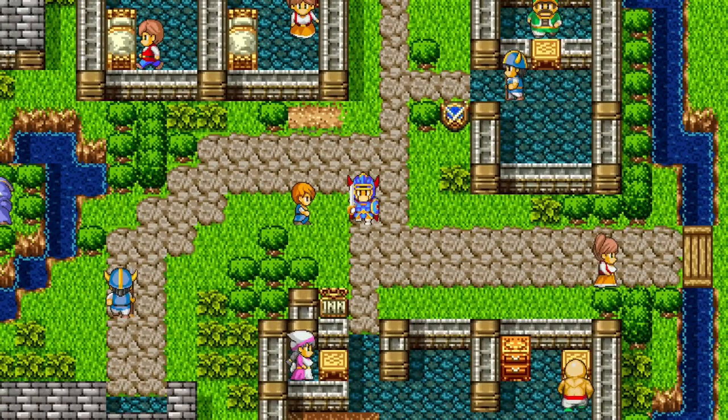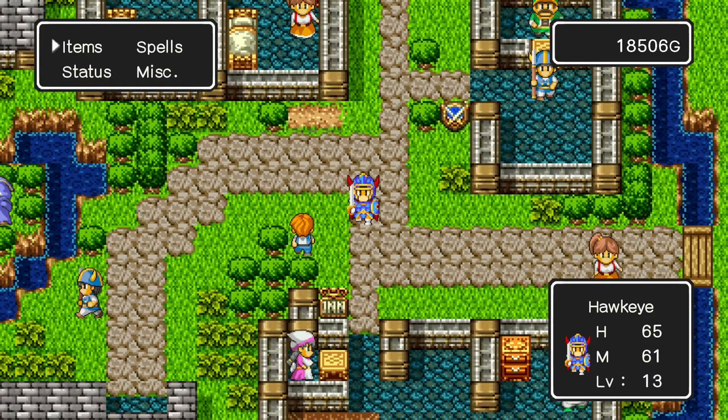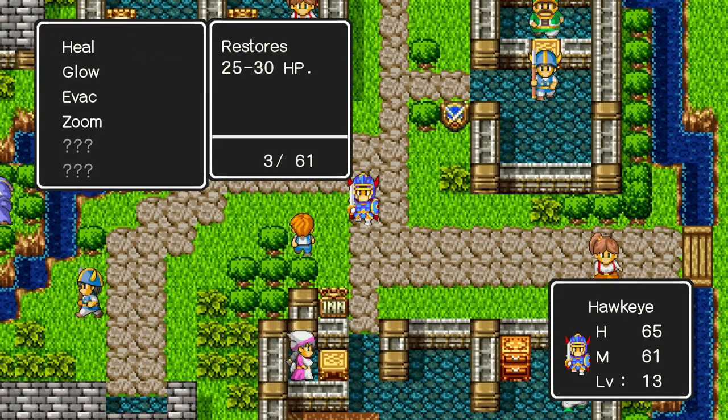That was an ordeal. We're back here at Rimmeldar — I said I was gonna meet you back at Tantacle, but first I want to show you a few things. I got over 18,000 gold from all that grinding just to get to level 13. Also, we learned Evac, which will allow us to instantly escape from dungeons, and Zoom, which will take us back to Tantacle. Let's use it right now.